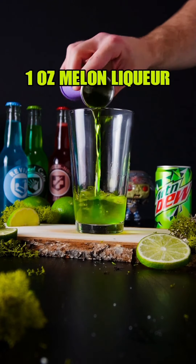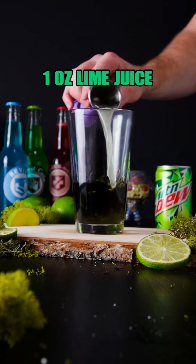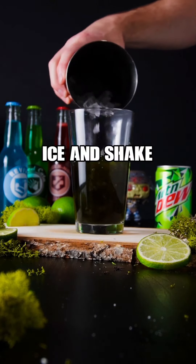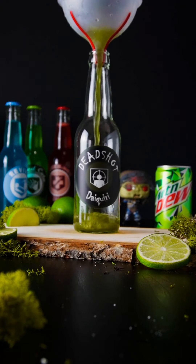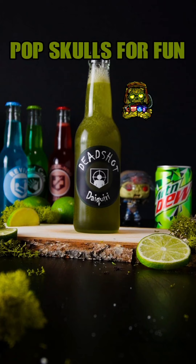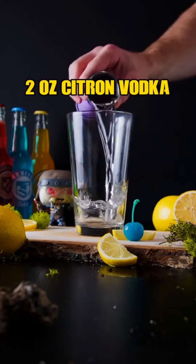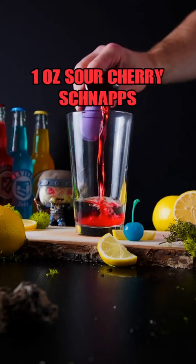How to make Deadshot Daiquiri. Start with Rum, Melon Liqueur, Black Cherry Syrup, and Lime Juice. Finally top with Mountain Dew. Pops goals for fun.